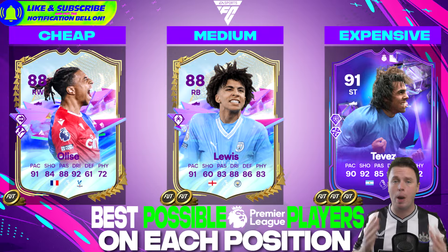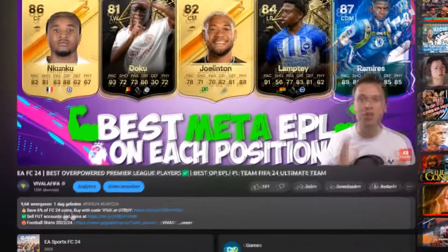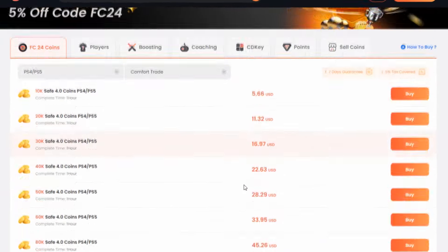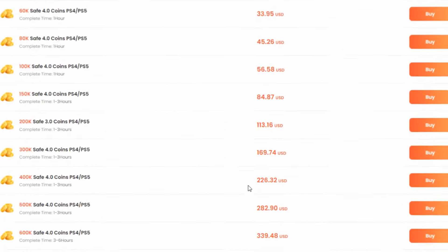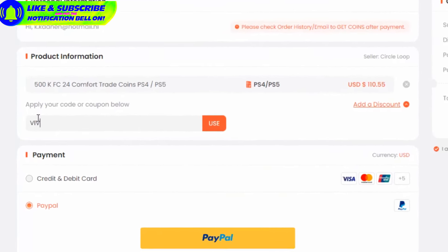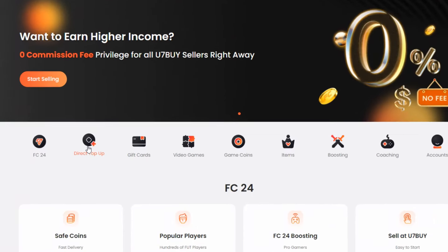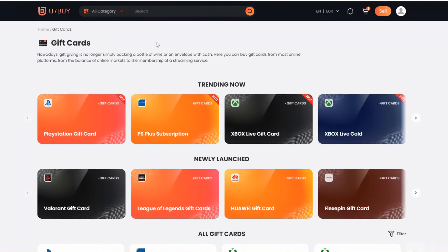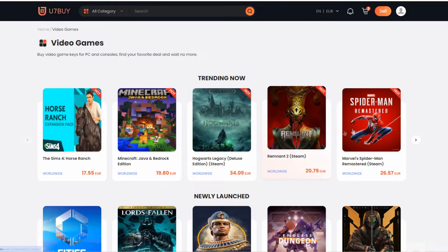And talking about spending your coins — here is an amazing website if you want to build yourself the best possible strongest team. Go to u7buy.com and buy yourself some cheap and reliable FC24 coins. Remember to use my discount code 'viva' to enjoy 6% off your deal. Apart from coins, u7buy also provides games, gift cards, game keys, mobile games and so much more.